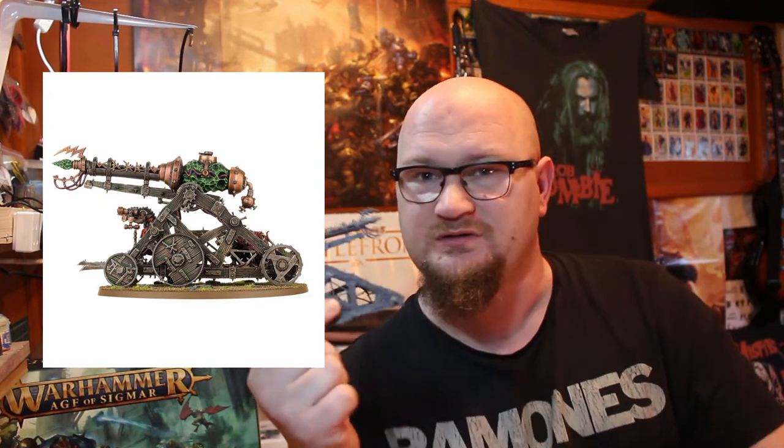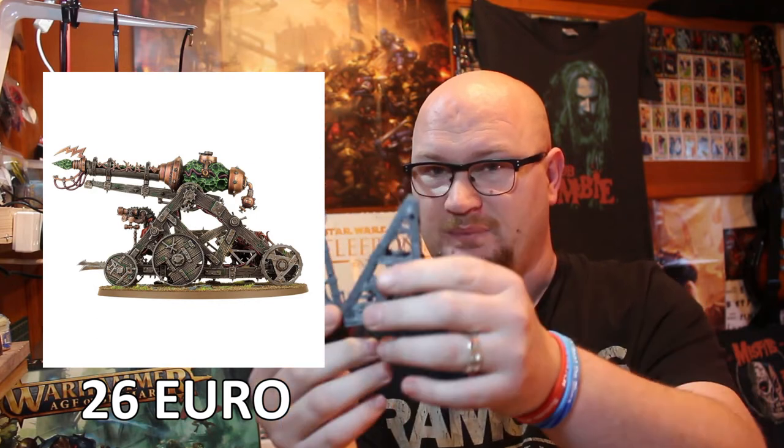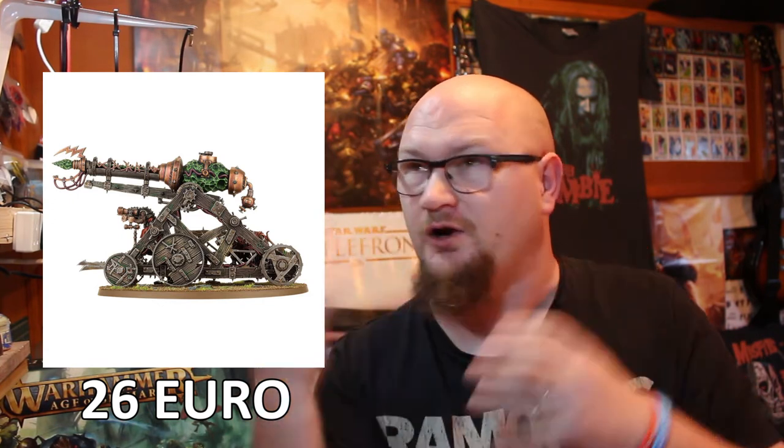Finally on the Skaven side we have the Warp Lightning Cannon — I actually have most of it right here, just haven't put the wheels on yet. This is a dual kit: you can make the Warp Lightning Cannon or the Plague Claw Catapult. With this box I'm making the Plague Claw Catapult since I already have the cannon. It's a really cool kit, a bit smaller than I expected, but there are different build options for height and orientation. You get at least one Skaven model per side — a gas-masked lever-puller for the cannon side, and a shovel-wielding plague-shoveler for the catapult side. At 26 euro, it's pretty cheap and a decent model.